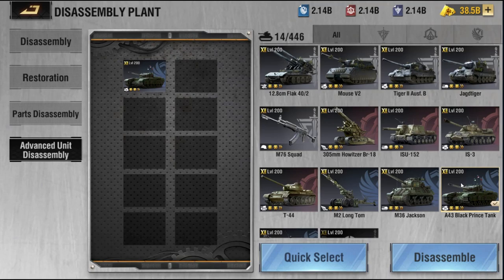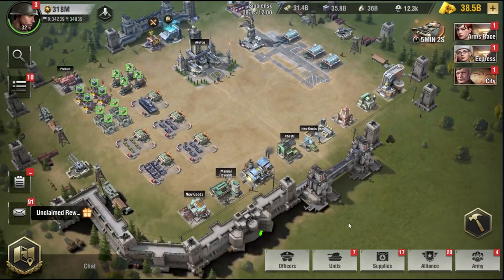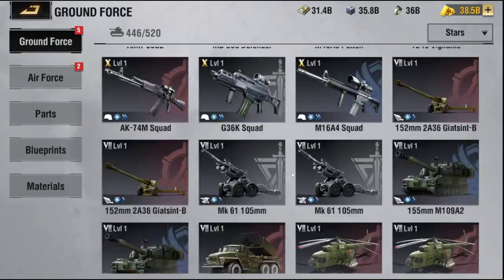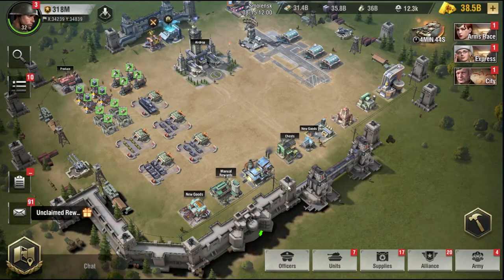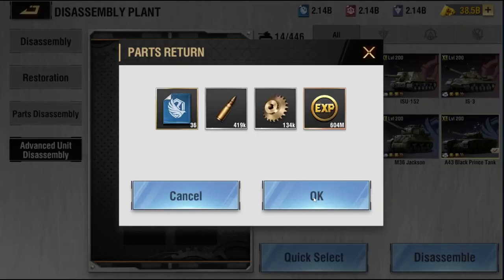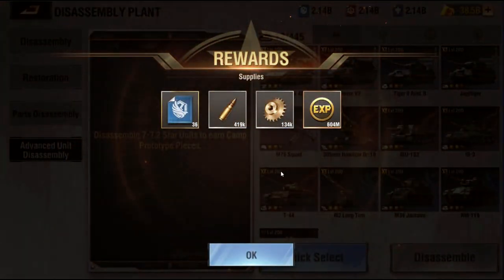I want to do this live on video so you guys can fully see exactly what happens. We're going to go into our units, scroll down to our 7.2-star units. We've got our Black Prince — level 200, 7.2-star, Liberty Heavy. We're going to go over to the disassembly plant, advanced unit disassembly, click on the Black Prince, and disassemble it. The prompt says: 'Your selection contains a 7.2-star unit. You will lose these units if you disassemble them.' Continue — yes. Boom, done. Here's what I got.